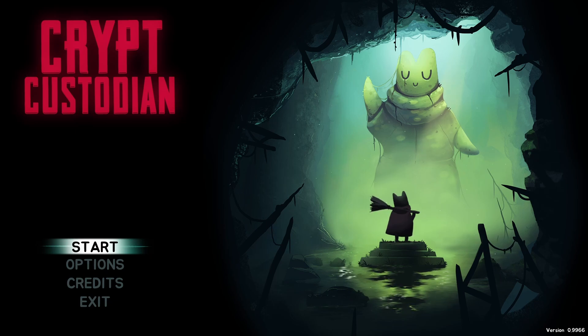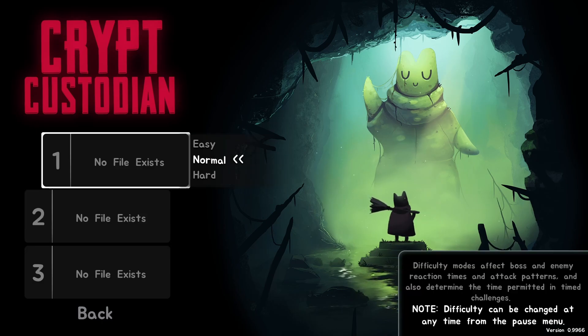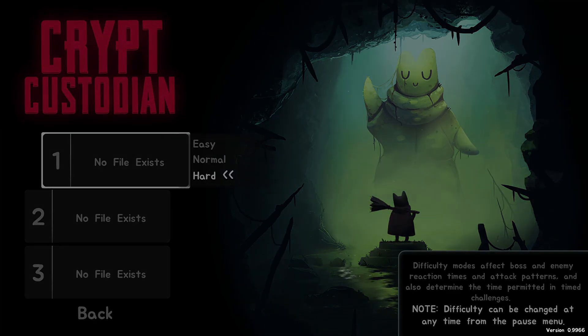Crypt Custodian is a charming metroidvania about cleaning up the afterlife. Play as Pluto, a mischievous cat who has died and is sentenced to be the afterworld's janitor forever. Hang out with the other doomed ghosts, battle beasts, and explore a vastly expansive landscape. Let's play on hard — we have easy, normal, and hard. Let's just go hard.